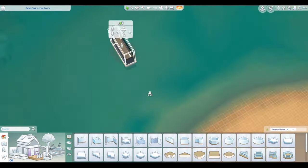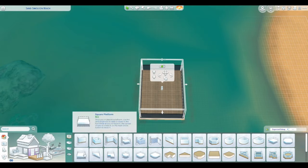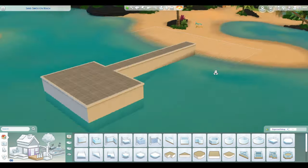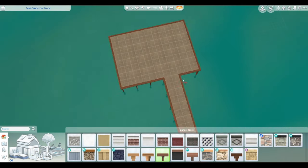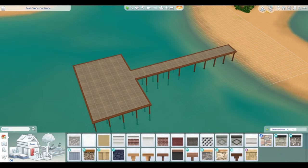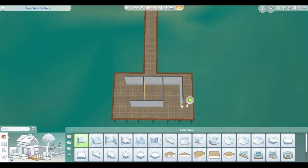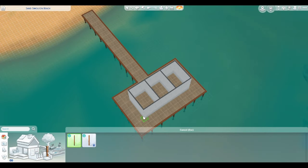Hello, everyone. I have another island living build for you because apparently I am ready for some sort of tropical vacation. This wasn't a planned thing. I just decided that an island bar would be fun. Somebody posted a picture on social media of themselves at some sort of island bar — they were on vacation — and I went, I need to build one in the Sims. So I did.